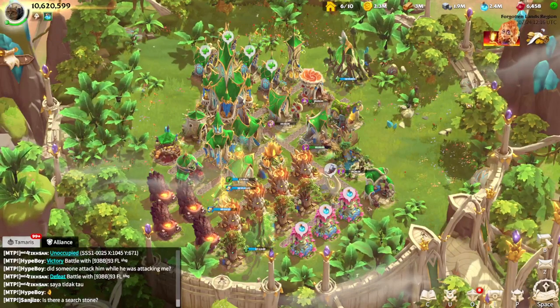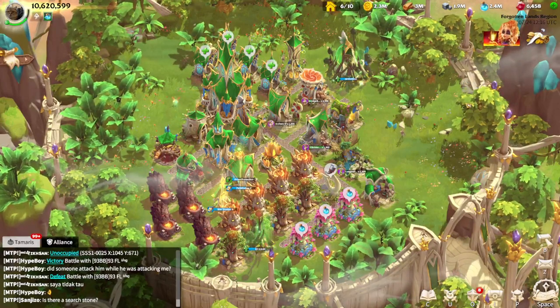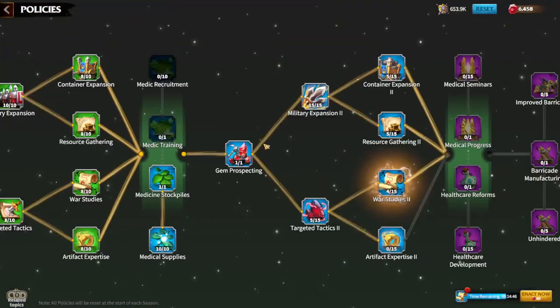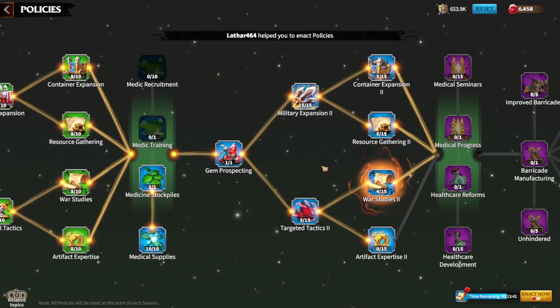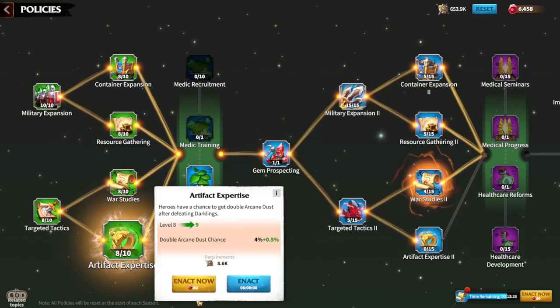Policies are for all kinds of players — it doesn't matter if you are free-to-play or pay-to-win. The only difference is that for a free-to-play player it takes time, but for a pay-to-win player it will be easier because they can just click 'enact now,' which costs 80 gems and it will be upgraded straight away.